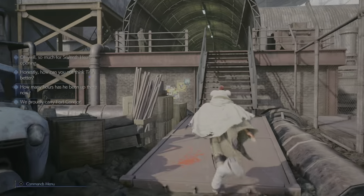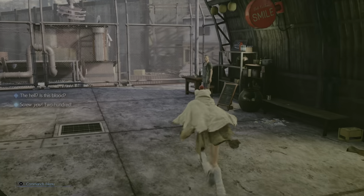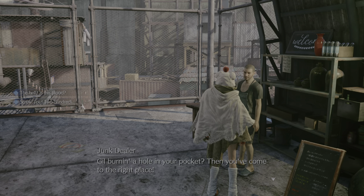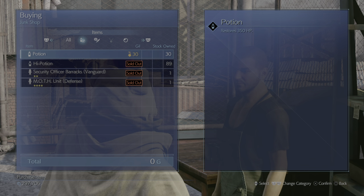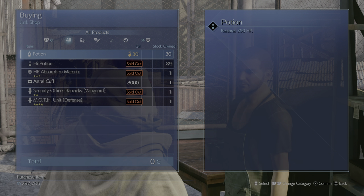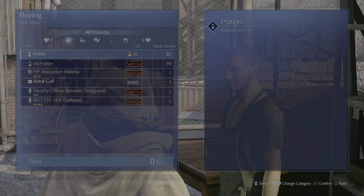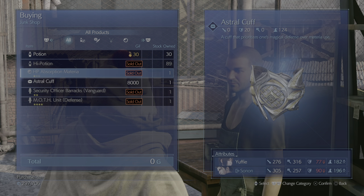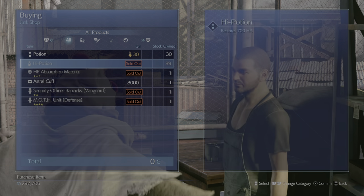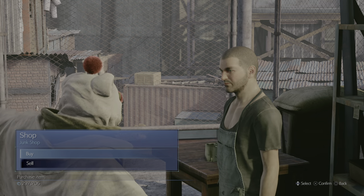Let me come back over this way. Let's see what he's got now. Okay, so he changed it up — now he's got HP Absorb, and a few different cards here. He's got the Security Officer Barracks, the Moth Unit. Yeah, it keeps changing over and over again, and you just gotta keep doing it.